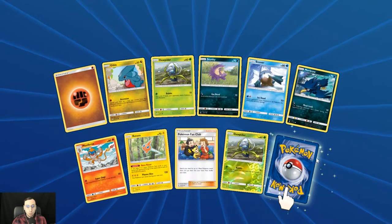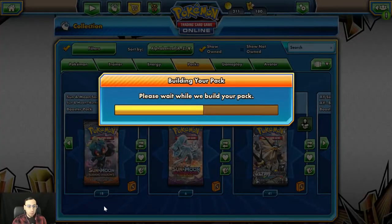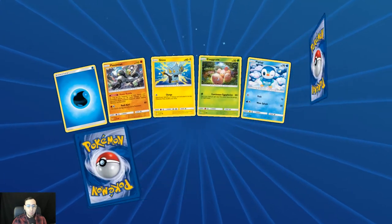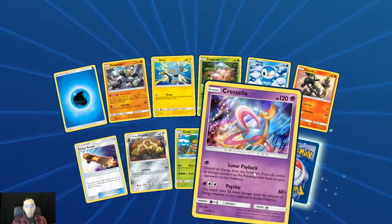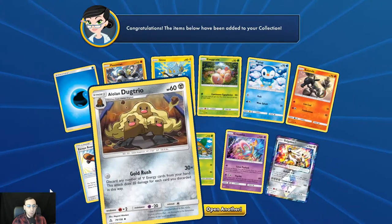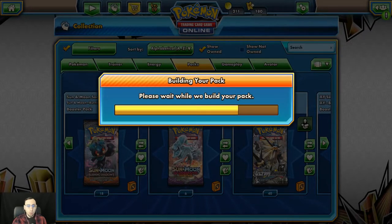Reverse holo Drapion and the holo rare Magmortar. Here we go — is this going to be a good one? Holo rare Cresselia, and another Solgaleo Prism Star. That's interesting, he seems to keep showing up. Let's hope that doesn't keep happening.